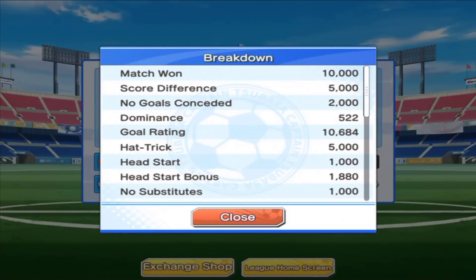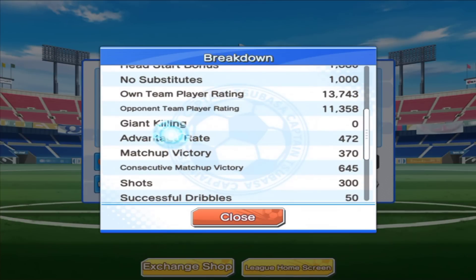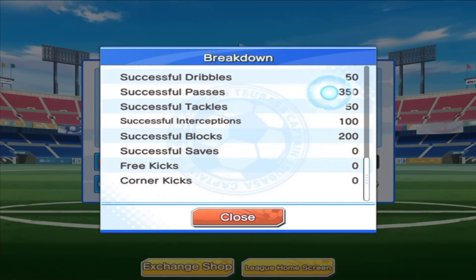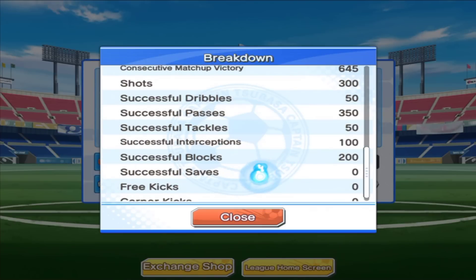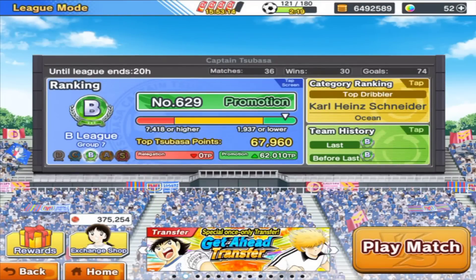You have to look at the breakdown — the more stuff you do, the more points you get. Giant killing: if you play against a higher total power team than you, you will get giant killing points. I didn't play against a higher level team, that's why I don't have any. So look at these stats — corner kicks, free kicks, successful saves all contribute. The more stuff you do, the more Tsubasa points you get. That's pretty much how you earn more Tsubasa points and rank higher in your league and get promoted.